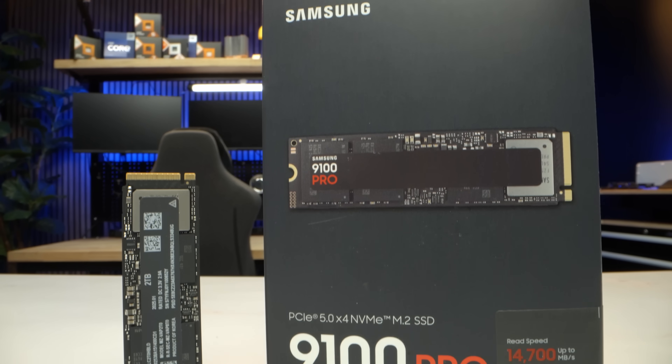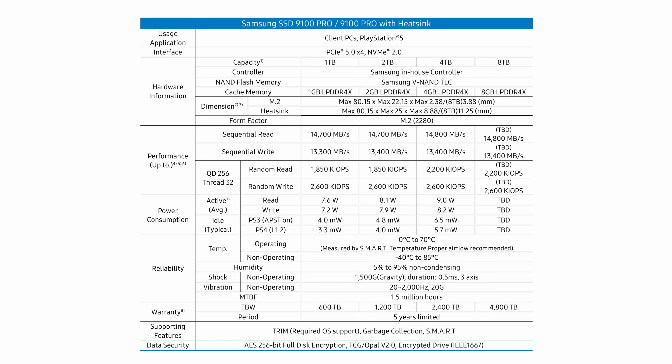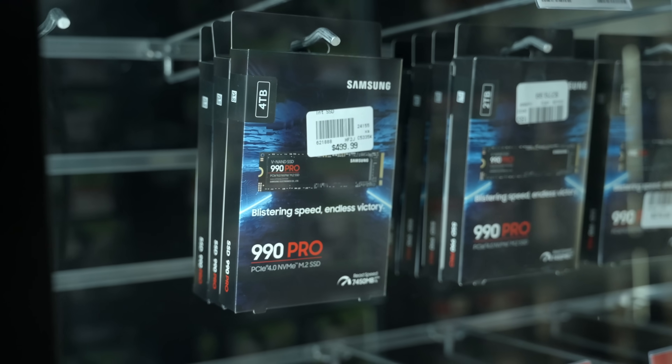Which is why this new Samsung 9100 Pro SSD is so impressive. Utilizing Samsung's V-NAND technology and Presto controller, the 9100 Pro can deliver sequential read speeds up to 14,800 megabytes per second and write speeds up to 13,400 megabytes per second. The theoretical limit of PCIe 5.0 is 16 gigabytes per second, and this is sporting read and write speeds of 14.8 and 13.4 gigabytes per second — which is double the speed of Samsung's own 990 Pro series of SSDs.